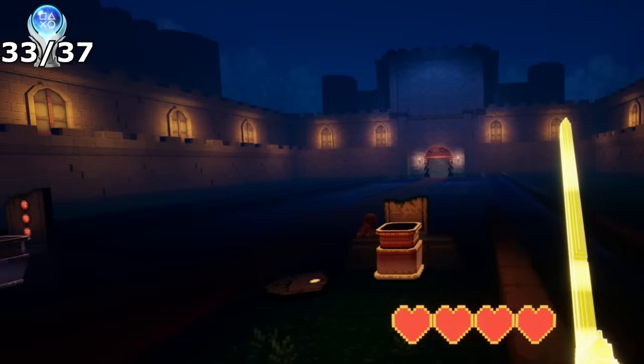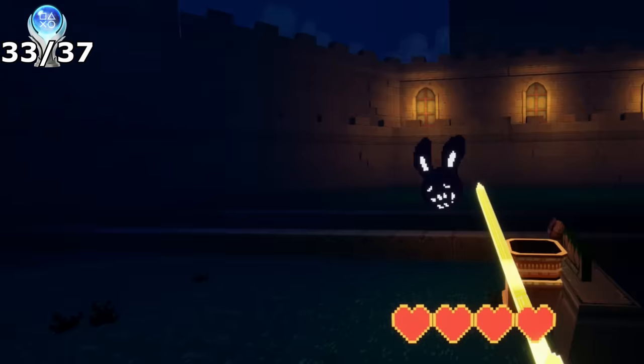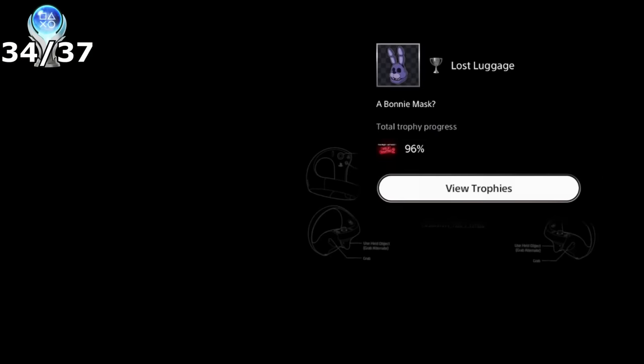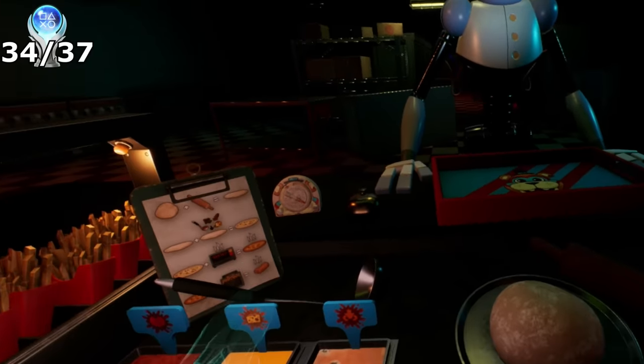The trophy Lost Luggage is tied to the Princess Quest game — just before you finish the level there are tombstones. Lighting all the torches normally would unlock the ending, but if you light them in a certain order the floor rises and inside is a chest with the Bonnie mask.